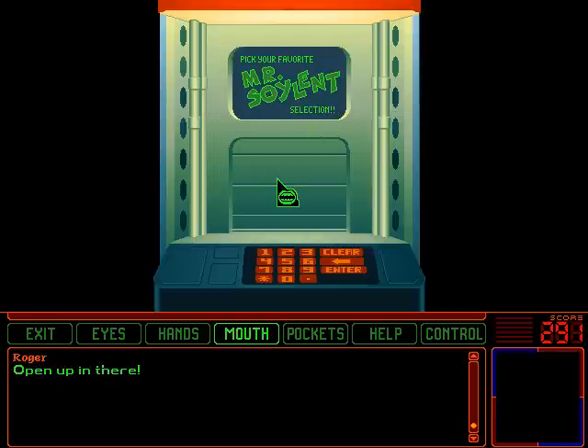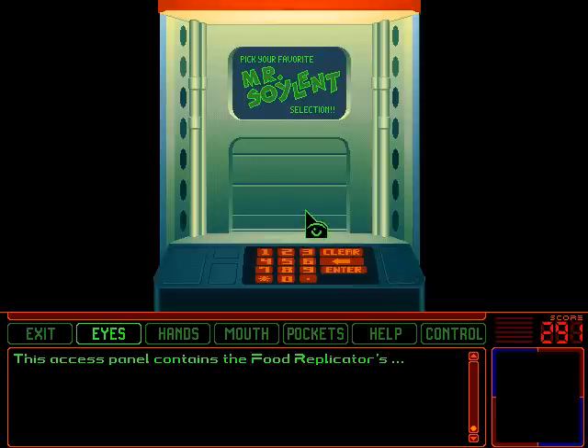Open up in there! Guess there's no one in there. All of the panels give the same message. Access panel? Not surprising. Or was that... What is this one actually? This access panel contains the food replicator's... the thing that keeps the — well, it's got this lever with this other thing connected to it. Anyway, it keeps the replicator from getting the... never mind. I completely forgot about that.